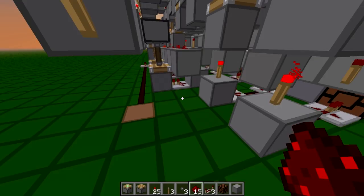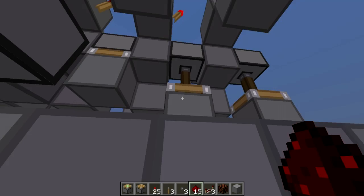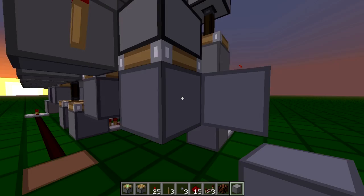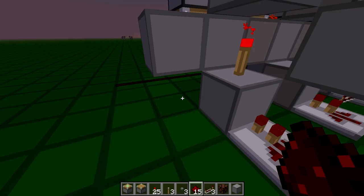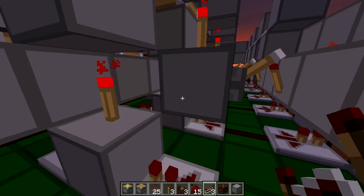With redstone dust on top. Now we're gonna extend this line over here - place your redstone dust on top and your sticky piston to the side, same over here. Sticky piston to the side. Now add in your blocks and extend the line up. Now we're gonna place repeaters in front of these blocks - it might be a good idea to do that up front when you're placing this block, because it was pretty hard to place, but I did it anyway.